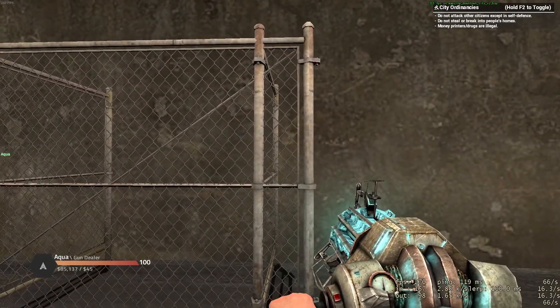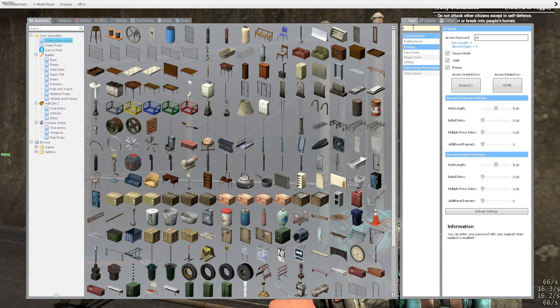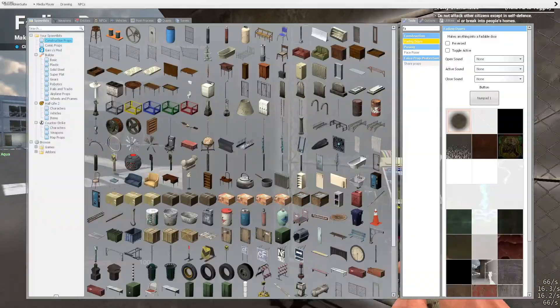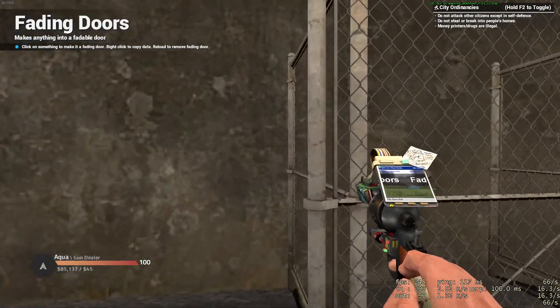The first thing you need to do is take out your fading door tool. You can hold Q and search up 'fading door', find it, and you're gonna want to set it to whatever button you want. I'll be setting it to numpad key 1 for the first door. Here's our first door.